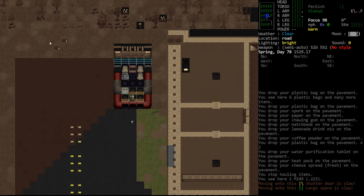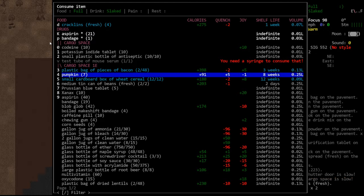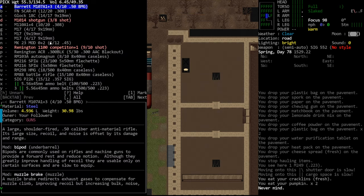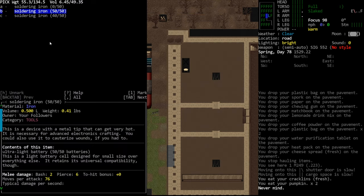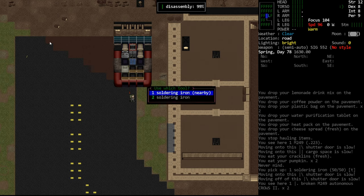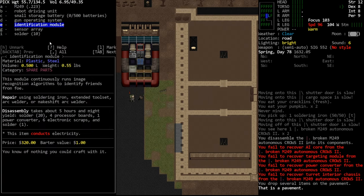I need a crackling as well for extra calories, then we'll eat some pumpkin until we're full. Pick up the soldering iron, and we will take apart the turret to see if we can get a battery out of this one — also quite damaged from us shooting it. So the likelihood of getting all the materials is virtually zero, but we get some stuff still.